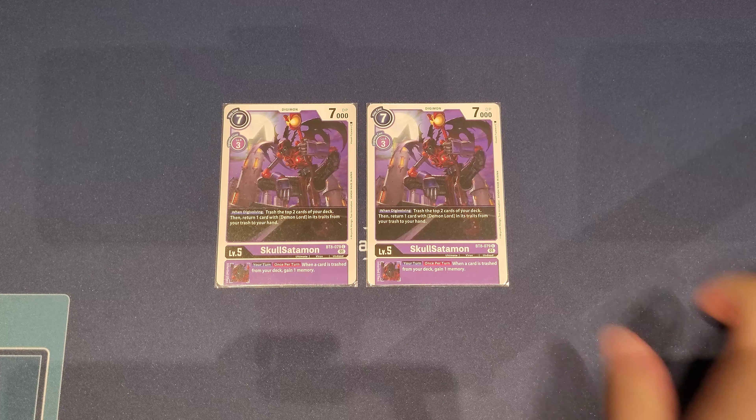For Tamers, all I run are four copies of IaMako — the dedicated Tamer for Beelzemon and Impmon. You maximize at four because you trash so much that you'll often mill these, and you want at least one in hand. She's your Memory Tamer, and her main effect is the key combo piece: during your turn, when you attack with a Digimon, you can suspend her to trash the top card of your deck, and if that attacking Digimon is a Beelzemon, Digivolve it into Blast Mode for a cost of three.